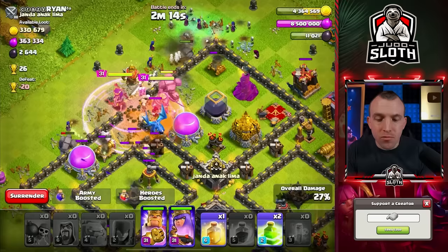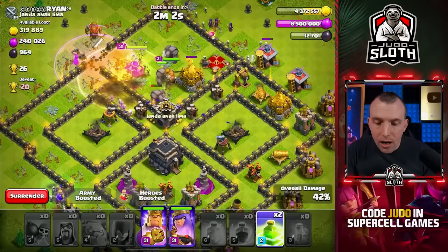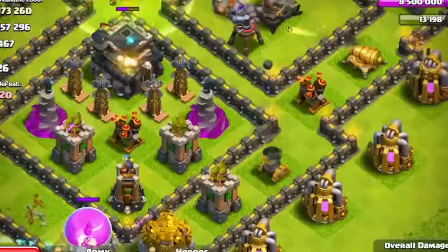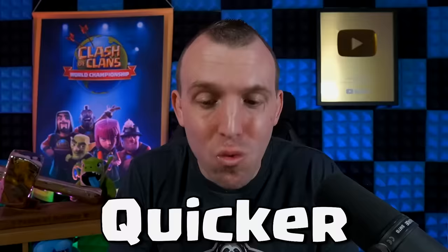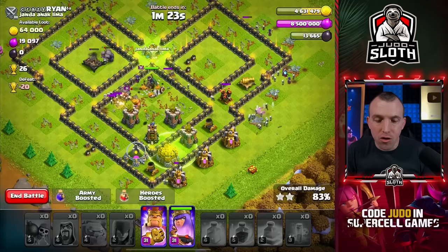If you can take clan castle troops, I would recommend bowlers if you have higher-level clan mates, or valkyries suffice. Use a rage and a heal early on alongside the poison for the CC troops. Use a jump right in the center — jump spells give you access through the base. Two jump spells, one rage, and one heal. You can see that everything is going pretty smoothly, with golems and witches on either side of the base to keep the main force moving through the center. The strategy is the same with or without clan castle troops.